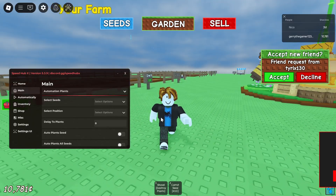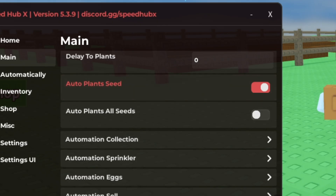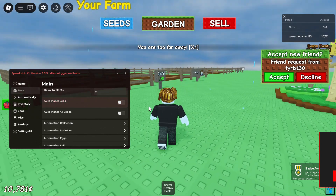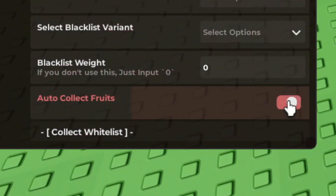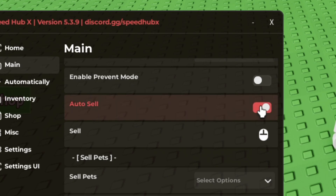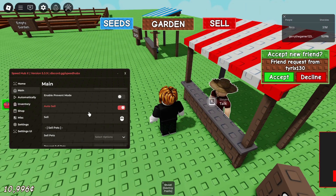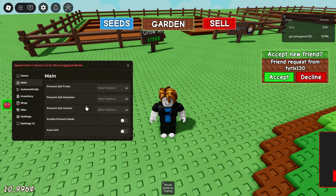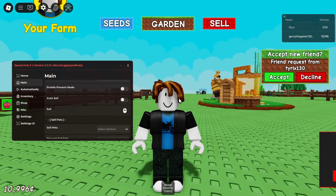Let's actually go through the automations. Select carrot seeds, click auto plant seeds — as you can see, they've been planted automatically. Now hit auto collect fruits — it's that simple. Then select auto sell fruits, and as you can see, it's going to sell them each time you harvest some.